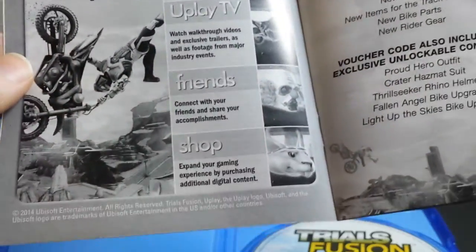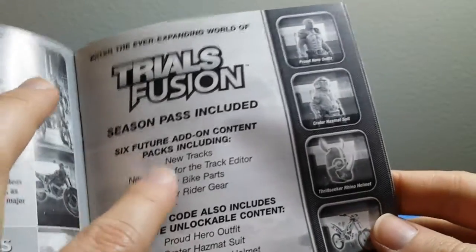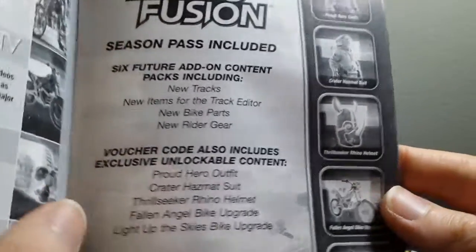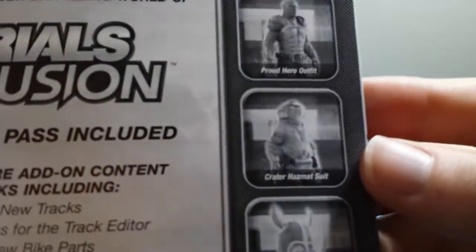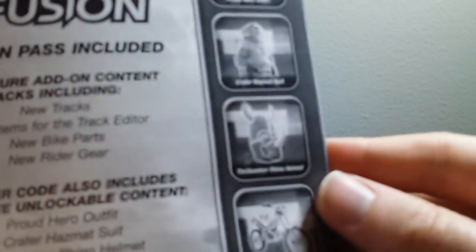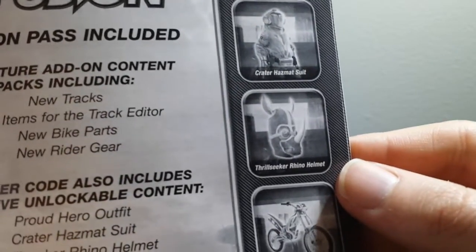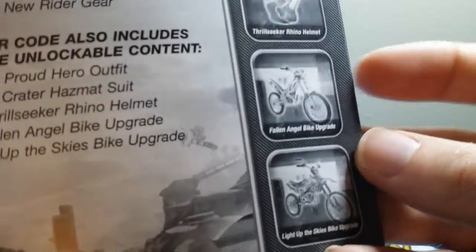The manual has ads for the Uplay system, various warranty warnings, and different languages. It's advertising Uplay and syncing with your Uplay account. It tells you that the retail version includes the season pass and these five exclusive items: the Proud Hero outfit, the Crater hazmat suit — so those are two complete outfits — the Thrill Seeker Rhino helmet which looks like a rhinoceros, and two body kits for specific bikes: the Fallen Angel bike upgrade and the Light Up the Skies bike upgrade. All of this is just aesthetic — outfits, helmets, different looks for the bikes, no performance benefit. But a nice little bonus.